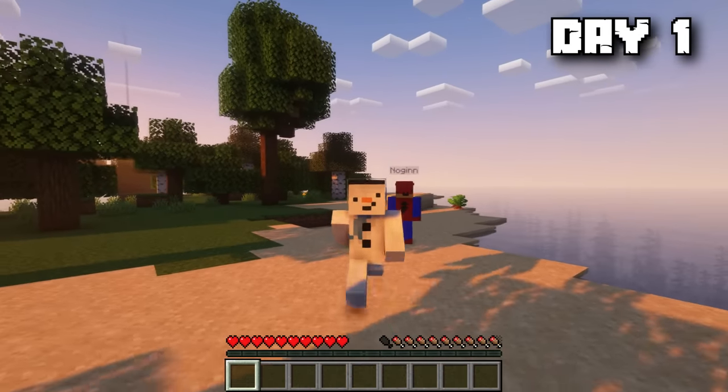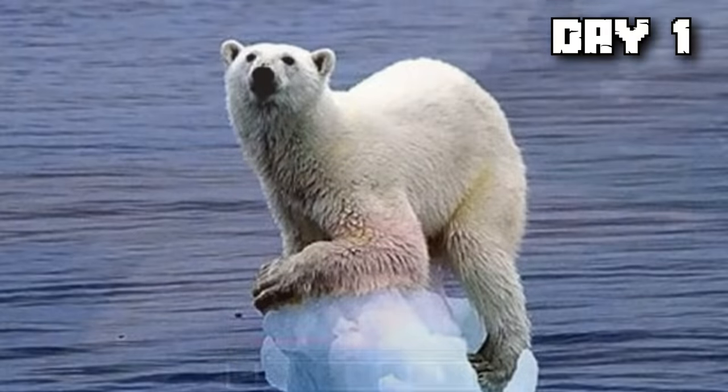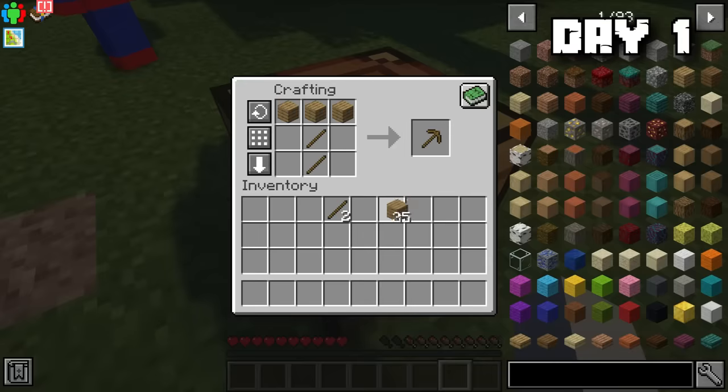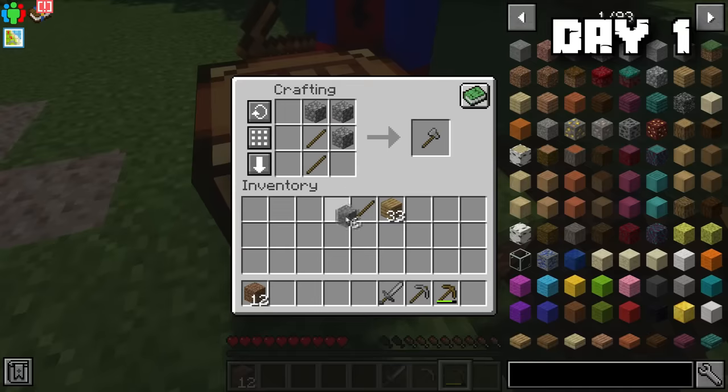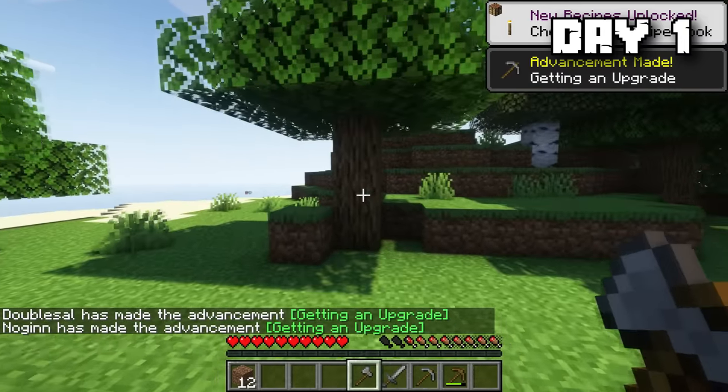If we were going to go from caveman to capitalist, we needed supplies. Noah feared the consequences of our industrial ambitions, but I was able to change his mind. After that, we got some wood, made some tools, got some stone. And while our tasks seemed simple now, little did we know that things were about to get very complicated.